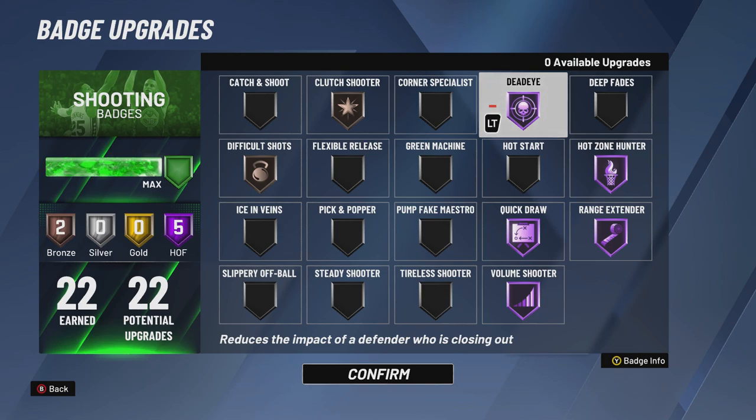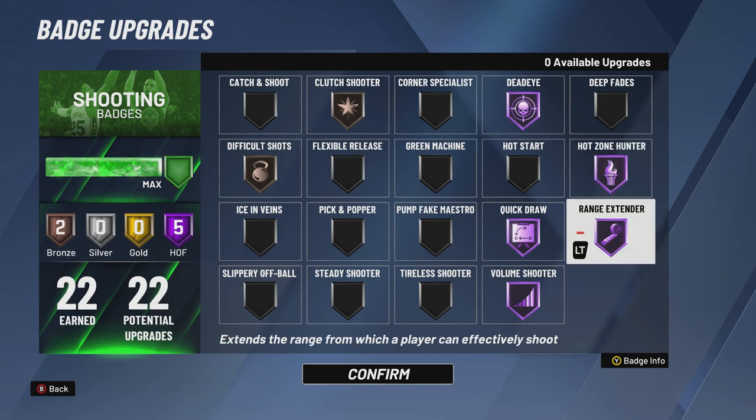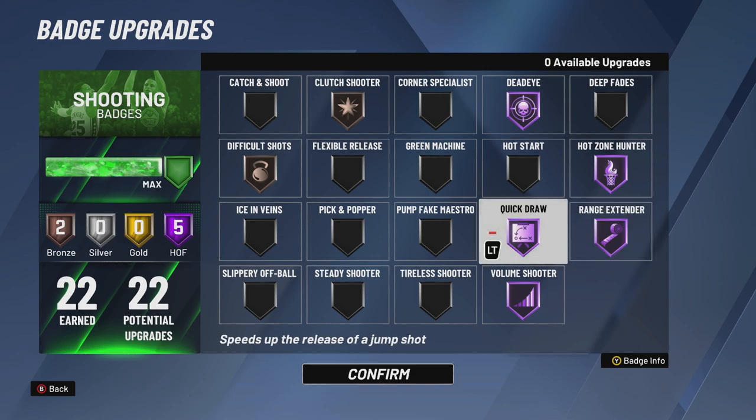Deadeye is a must, man. Any type of contest — 1%, 5%, 30% — it helps. You want it on Hall of Fame. Hot Zone Hunter on Hall of Fame opens up your green window. You want badges that open up your green window or actually help you make shots, and Hot Zone Hunter does both. Range extender is another must-have — you can shoot from anywhere. People are gonna be shocked. Hall of Fame range extender, sometimes gold, but Hall of Fame quick draw if you can — it's almost impossible to contest.